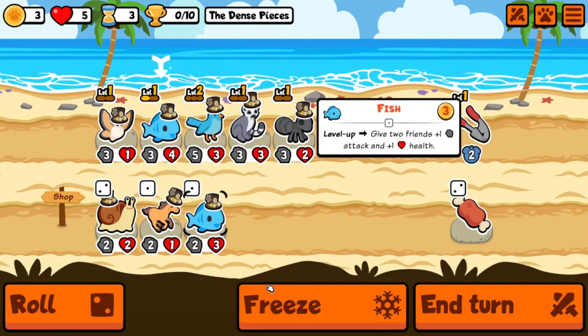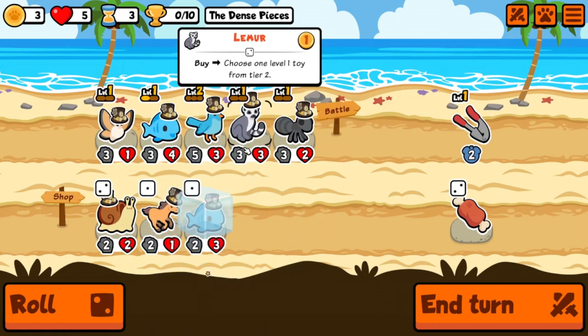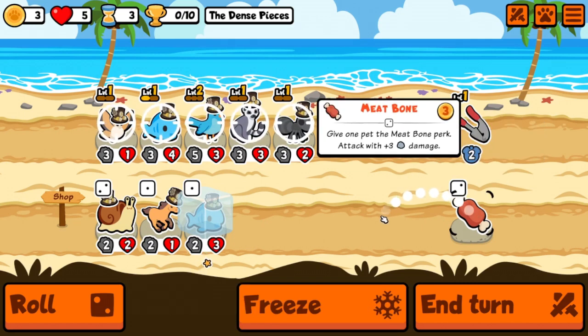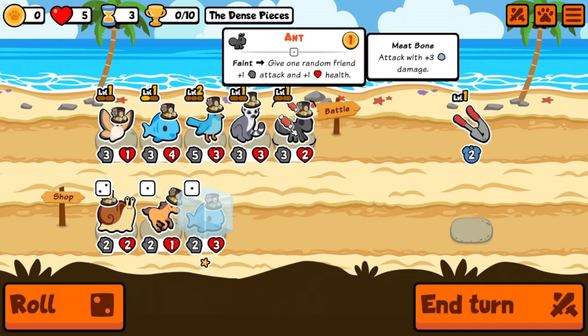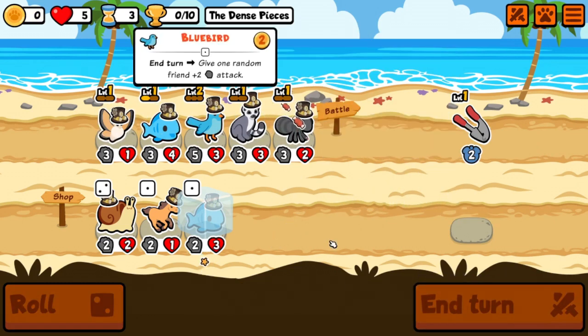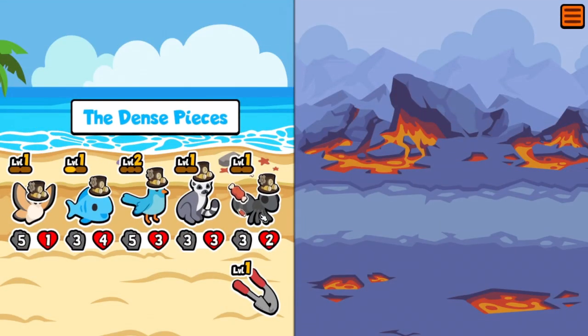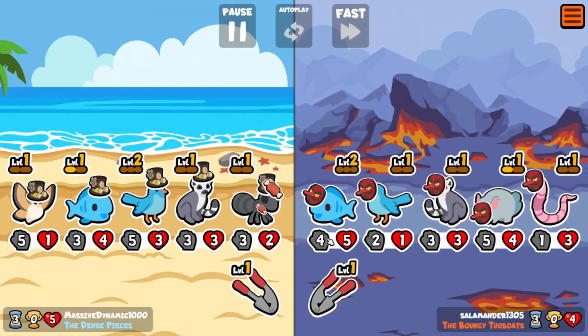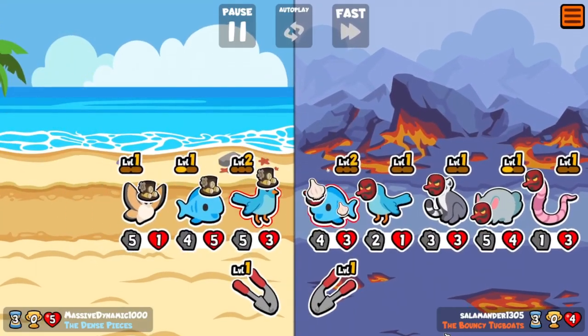The fish gives us a level up, so we're going to hold on to that. We'll give the meat bone — let's see who's going to stick around. The fish is here for a minute, although the ant is also here for a minute. Let's give it to the ant to guarantee the ant gets a kill. I don't think anything lives past that ant.